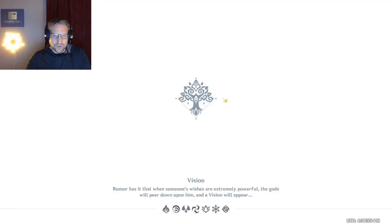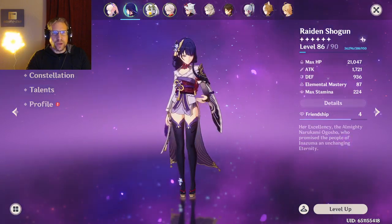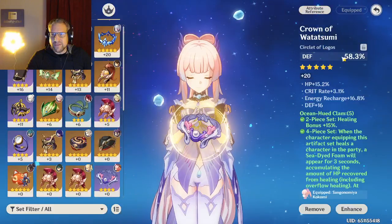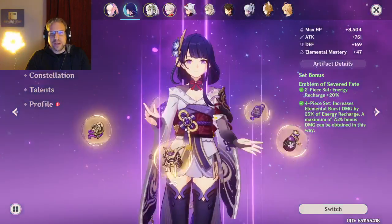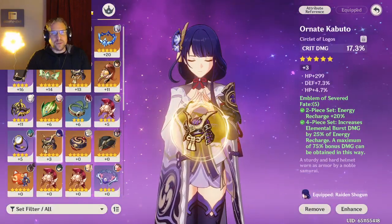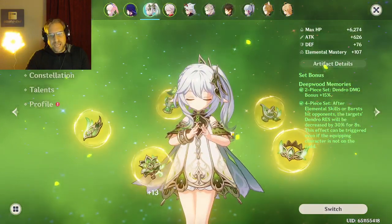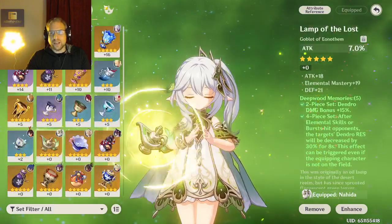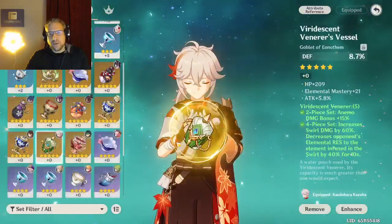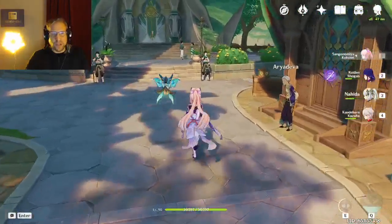We've gotten right up to level 86 and are working on getting her squared away. I've also got Kokomi squared away but she really needs another artifact - her crown of defense is not what I'd like. I believe I have all of Raiden's stuff taken care of: HP and crit damage, which is huge for her attack. For Nahida I'm keeping her more HP and attack focused, and for Kazuha I really need to get him some attack or elemental mastery.